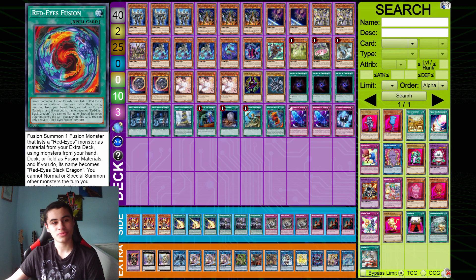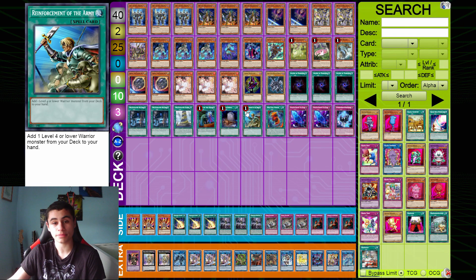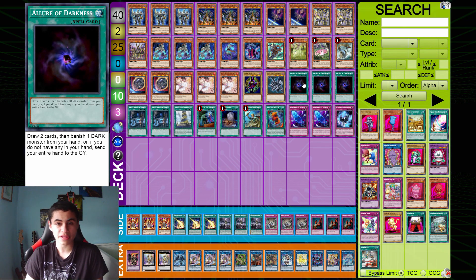Finally, we have the one Dark Magician, one Red-Eyes Fusion, and one Red-Eyes Black Dragon. I wonder where this is going — we're totally running them just because they're generic 2400 and 2500. Yeah, totally nothing to do with Red-Eyes Fusion or Dragoon. But very, very good in any Orchist deck. Triple Allure of Darkness for the first spell — Allure is absolutely insane because if you look at the deck, almost every single card is a Dark, including Red-Eyes and Dark Magician, so it's a really great card in Orchist.